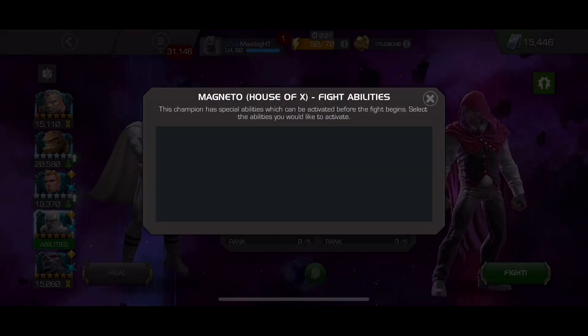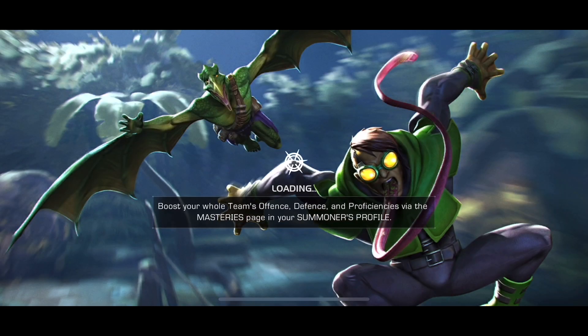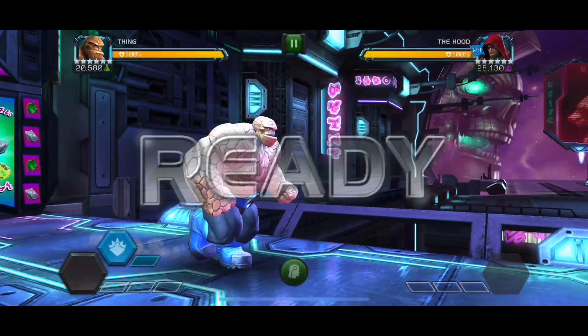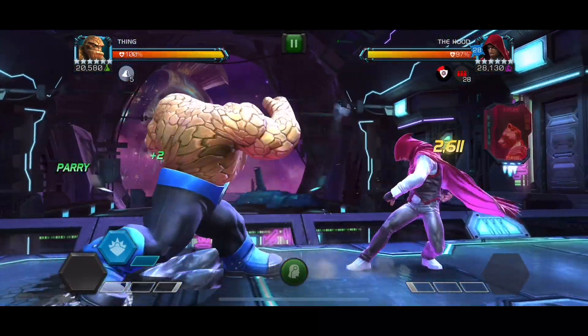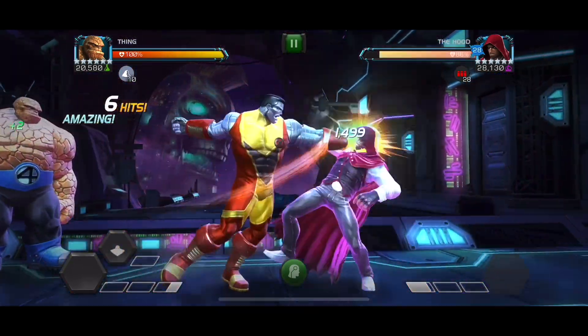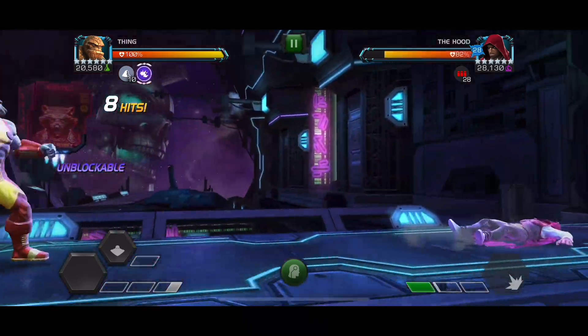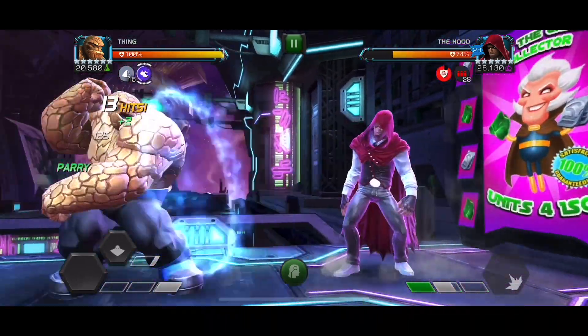I brought White Magneto and I'm actually going to use him once, but we're going to apply the guidance pre-fight, and that's going to give us the passive stun so we know that we can get our stuns off without any problems. We're going to mess around with the little striker mechanic. We threw off that Colossus and go straight in with an unblockable attack.